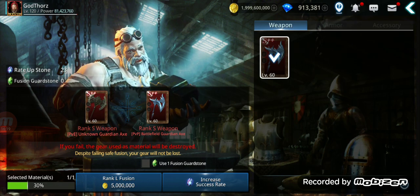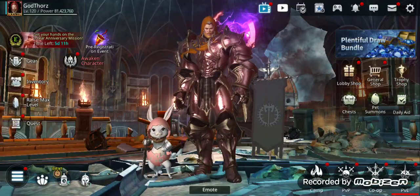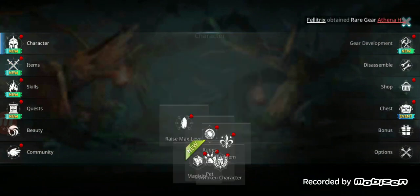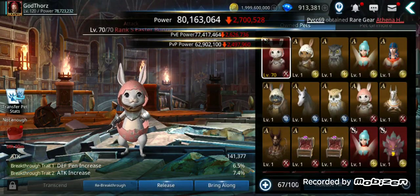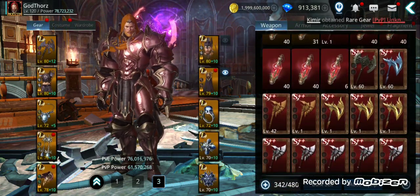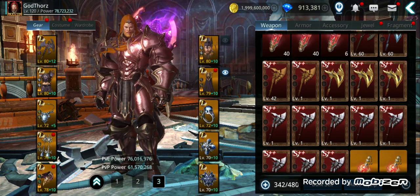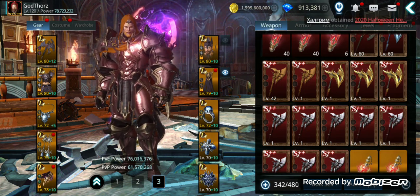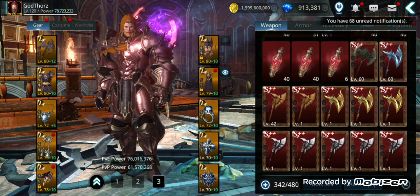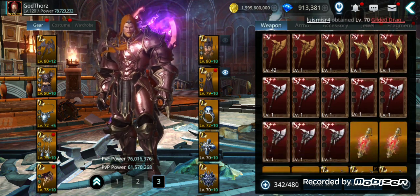Some fusion tips: try keeping your path hidden — just let it rest. Also, try fusing same-tier gear, like PvP tier 8 with PvP tier 8. For armor and weapons this might help; for accessories it doesn't work the same way. Some people say this increases your chances — I tested it and noticed some differences, but nothing is guaranteed.